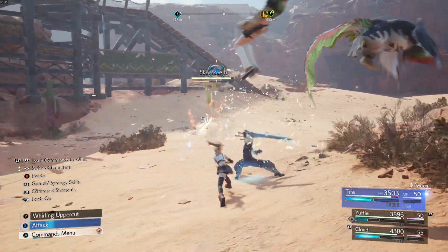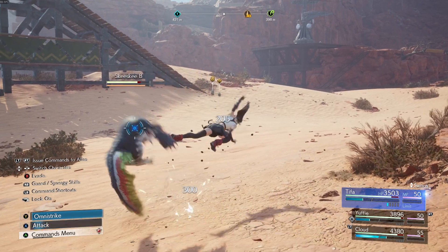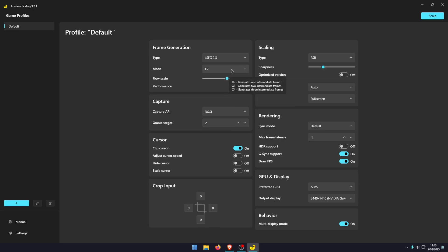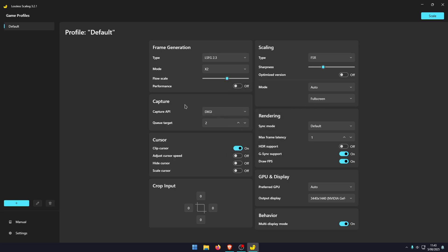Once you've done all that, we're going to go into the actual fixes. Starting with frame generation — a lot of people have noticed that the 3.1 version seems to be more problematic on a lot of devices, so just switch back down to 2.3 and go through the modes until you find the most stable one that works for you. The same applies to flow scale — generally something between 65 and 75 seems to work well, but you'll need to check that for your system.